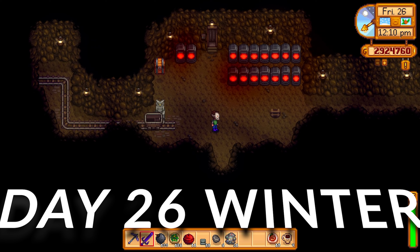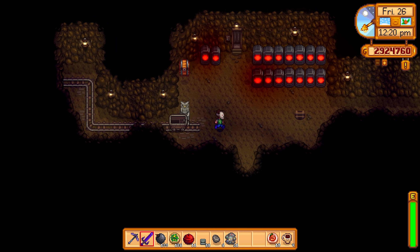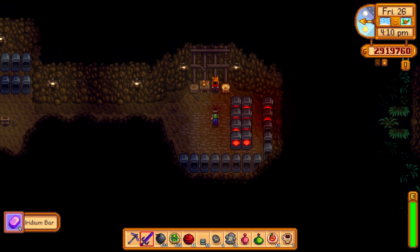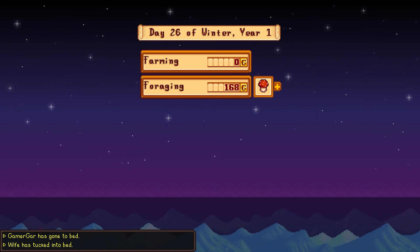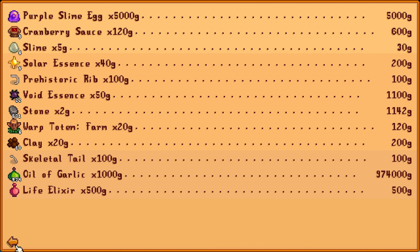Day number 26 and we are smelting bars like there is no tomorrow. All the smelters are on overload. We're at almost 4.3 million - so close to the 5 million challenge. What we're going to do is spend our money buying oil of garlic at 3,000 gold a pop, then sell those back. That got us 974,000 from selling the oil of garlic that we bought - but we had to do it because we wanted to get the challenge done.